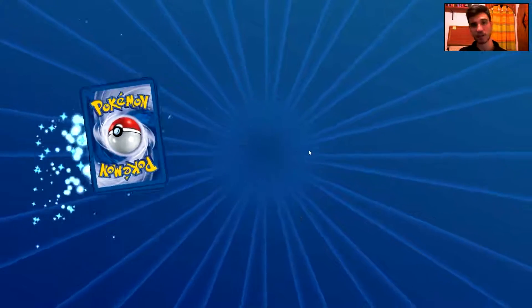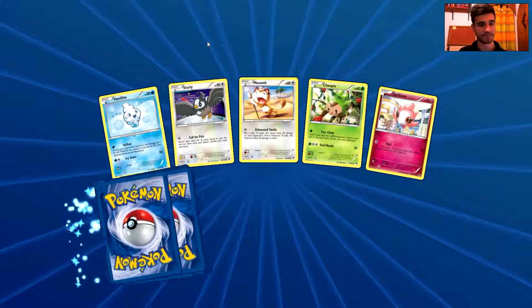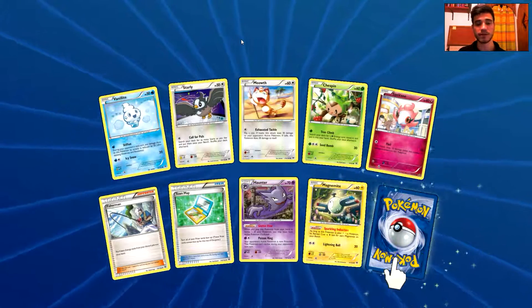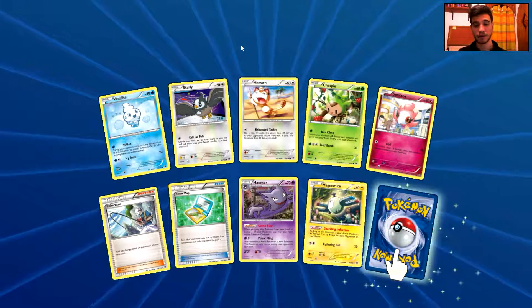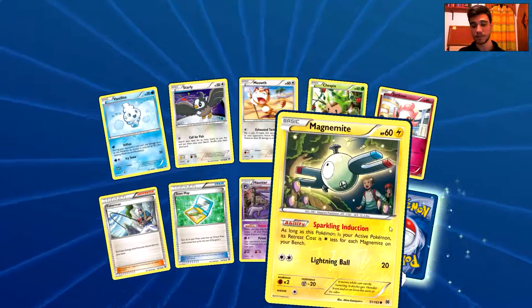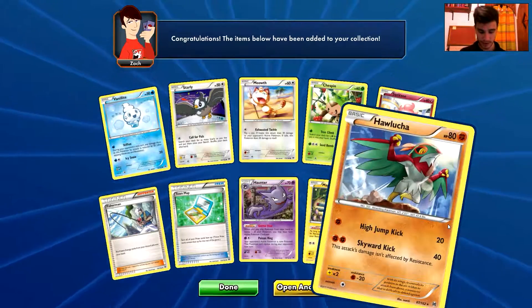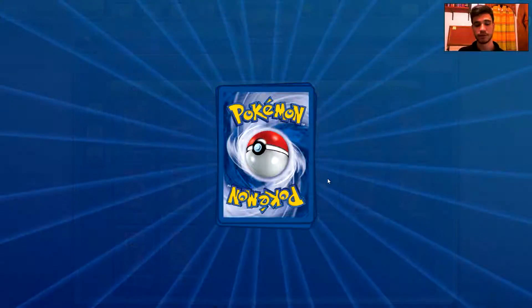Ten more packs to go — 10 packs are quite a lot. We have a Vanillite, a Starly, a Meowth, a Togepi, a Spritzee, a Fisherman, a Town Map, a Hunter, a Magnemite, a reverse holo common card. And the rare is a Hawlucha, just a normal rare card. Let's move on.